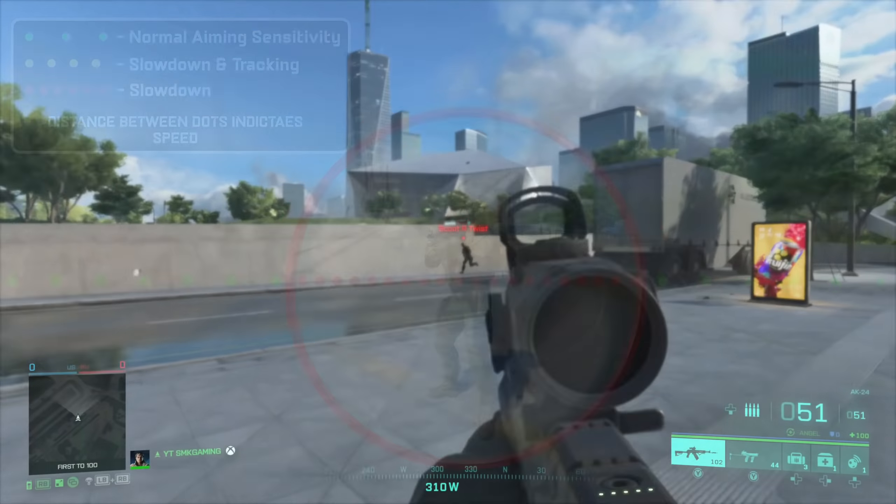In my most recent video I showed you how strong the slowdown aim assist can be and how it can help with recoil control due to its strength. Slowdown is designed to lower your sensitivity when on or near a target to help you stay on target. What I have recently discovered is that this can be a huge negative when you are engaging a moving target. Compared to previous Battlefield titles, slowdown in Battlefield 2042 is so much stronger. However, another aspect of slowdown is tracking.